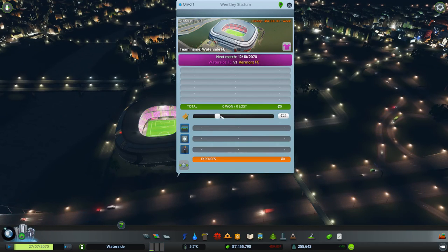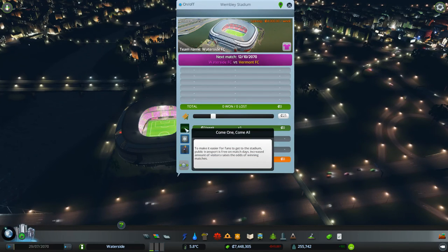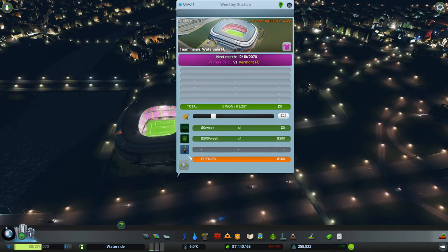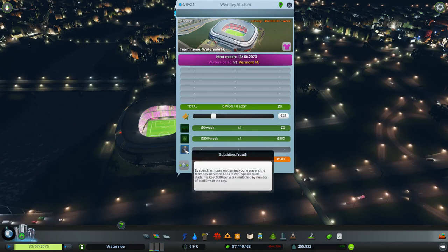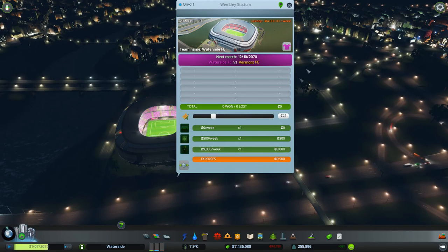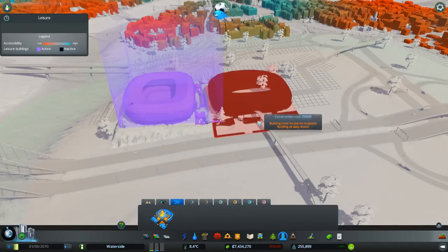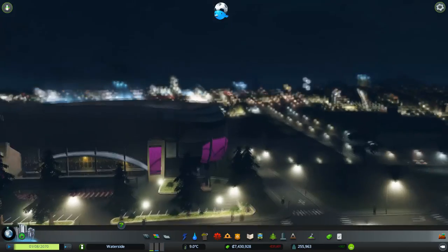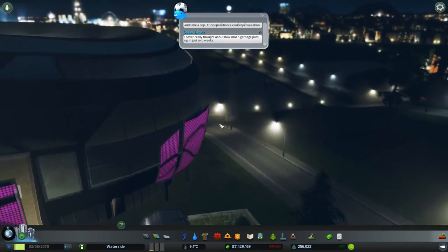We're going to be playing Waterside FC against Vermont FC. I don't think we can rename the teams. We can set the ticket price - we've got plenty of cash so let's set it quite high. There are sliders here: 'Come all' makes public transport free on match days; increased visitors raises the odds of winning matches. Match security means high security staff on patrol keeping crime low at 500 a week. There's also subsidized youth training to increase odds of winning, which interestingly applies to all stadiums - but it won't let me build a second one.